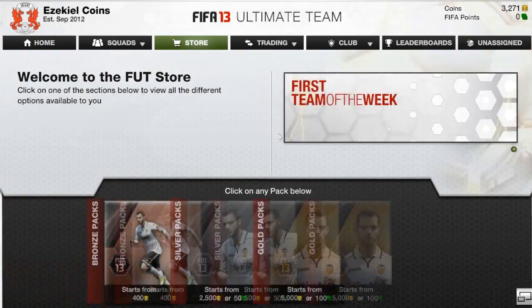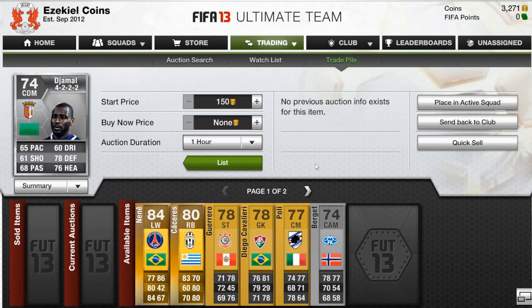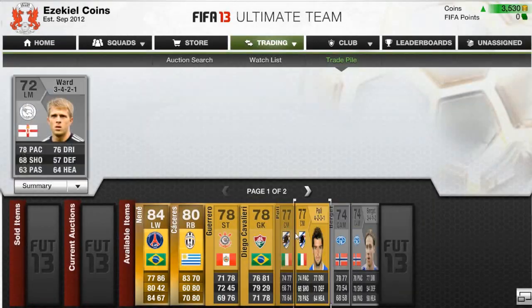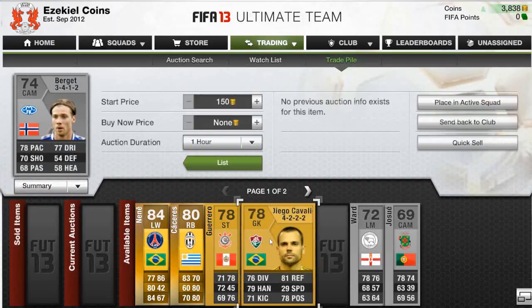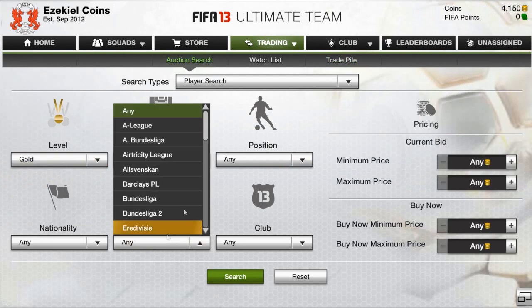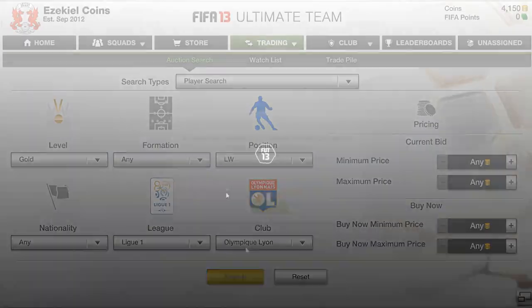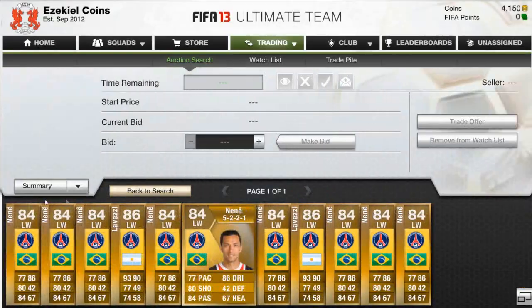In the video behind me you would have seen me open up my packs. As you can see, I got a Nene in my first pack which is very nice because he's a very good player. He used to be even better in FIFA 12 in my opinion because he had a little bit more pace. His pace is not going to mean as much in this game but it's still something players look for on Ultimate Team.